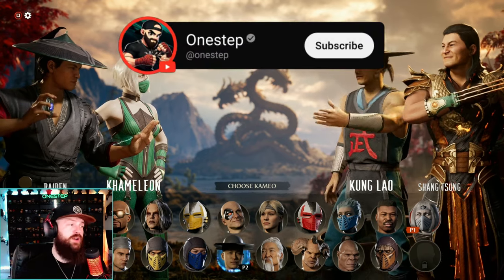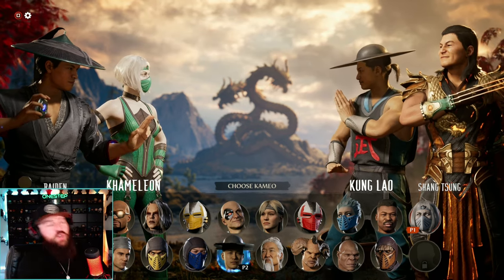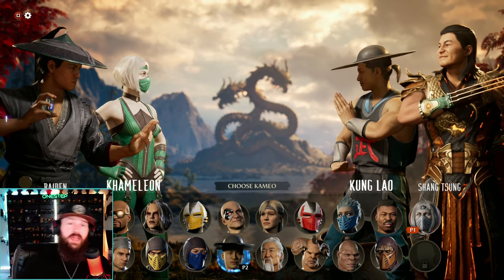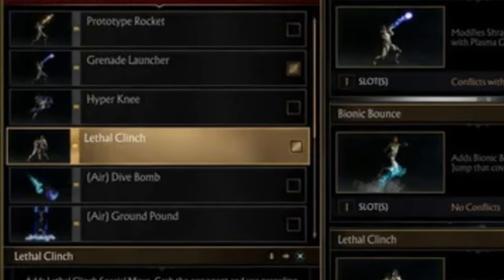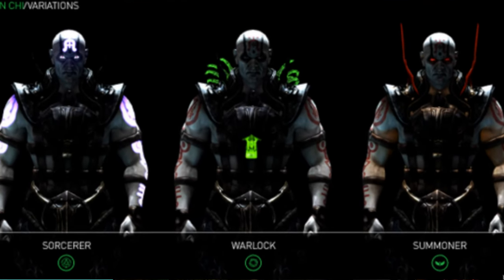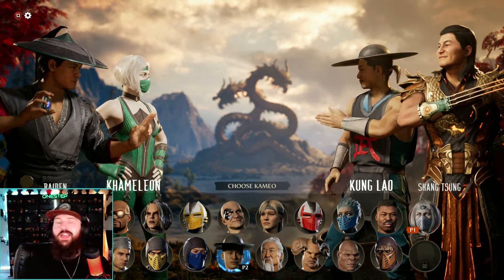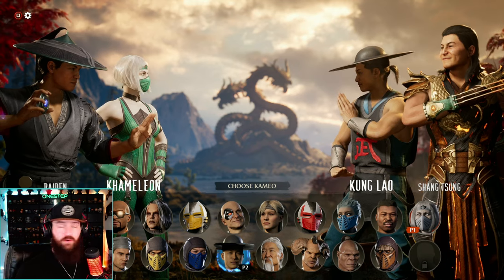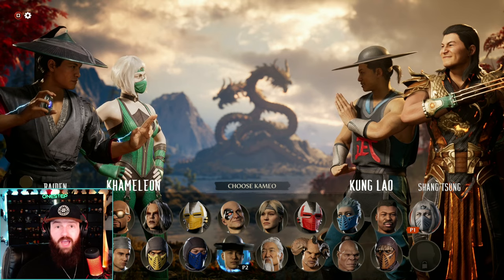You're going to hear a lot of people talk smack on cameos in Mortal Kombat 1, but cameos are just a new gimmick that Mortal Kombat brought to their franchise for this installment. In MK11 they had crushing blows and extra special moves. In MKX they had variations. In Mortal Kombat 1, we got cameos. They're not going anywhere — they're just going to enhance the game more and more as time goes on. So my first tip is get used to that and really learn fun cameos.